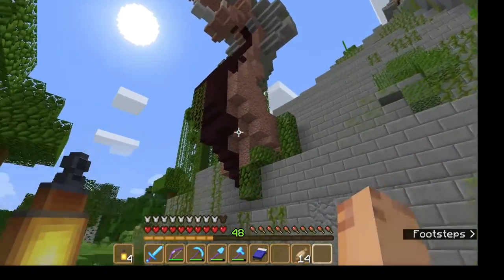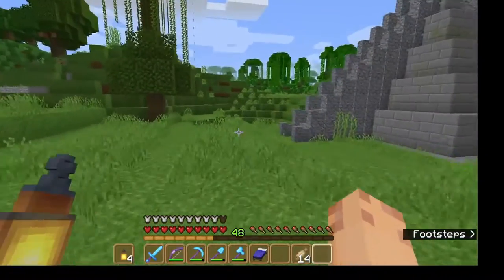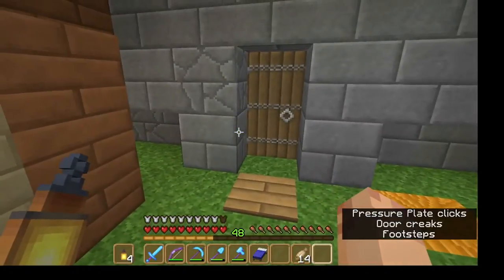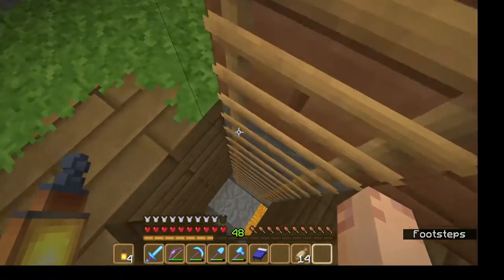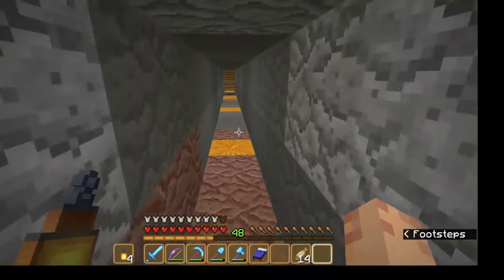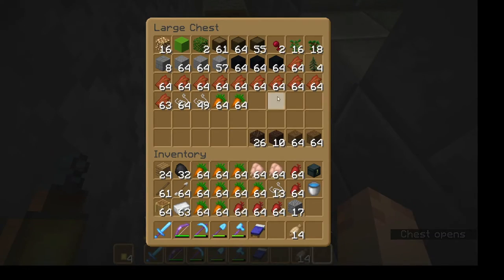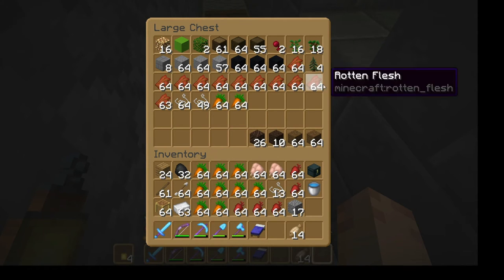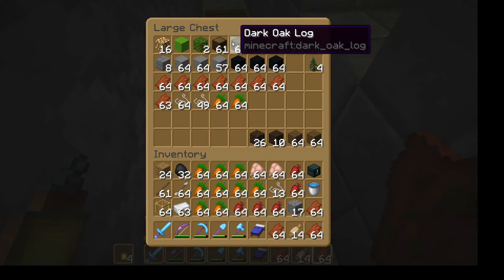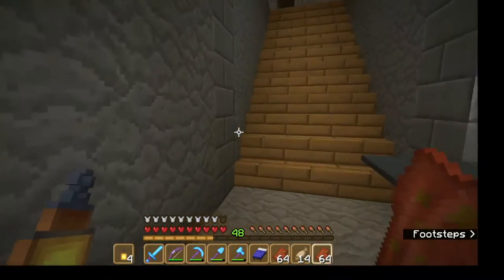Let's go back to the middle mini pyramid. I'll show you the main way in. The tunnel that goes into the pyramid underneath is what I used originally for bringing villagers over - it was a waterway from the jungle tree villager breeder. Now I'm using it for the cargo line. It looks like it's done unloading, so all that stuff is here now. I used a series of one-way gates for the villagers and a gate they could use to come upstairs.